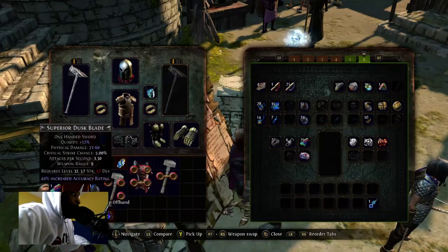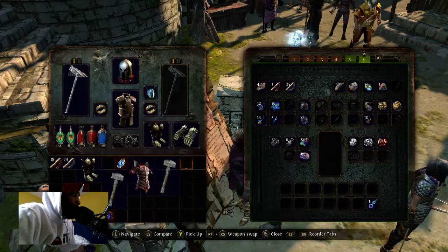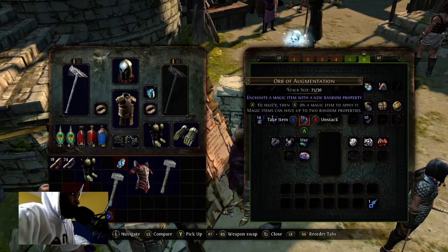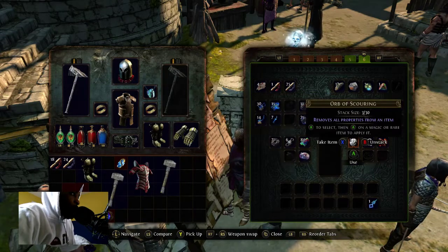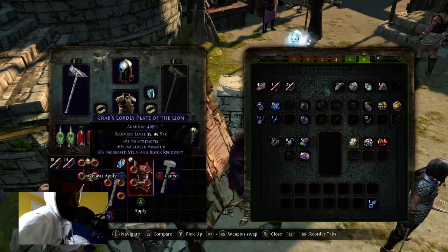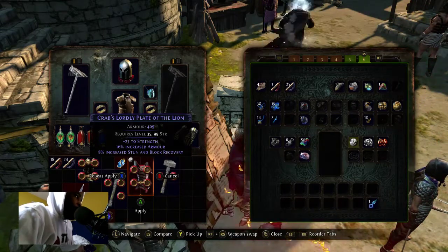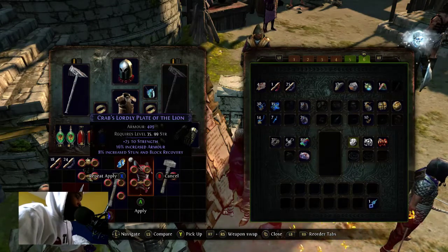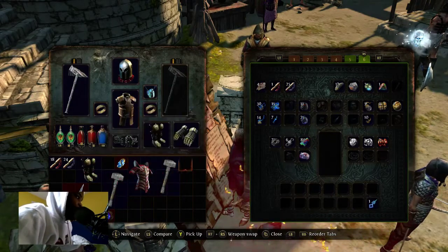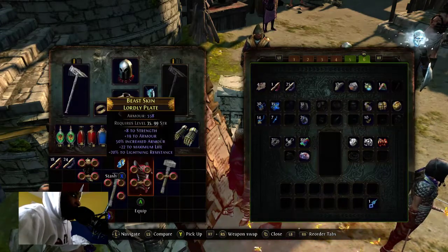My rare probably has better values — we're gonna check it out and try to fix things up. Now that we have everything put up, I'm gonna use a Scouring Orb on this, which is honestly probably a waste just for the sake of showing you guys. When you use a Scouring Orb it removes all the values from the item, making it white, so you can then use an Orb of Alchemy to change it to rare. It's not really worth it on low-level items where you can just farm and find a better one.